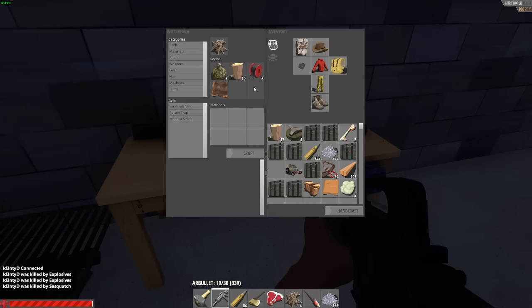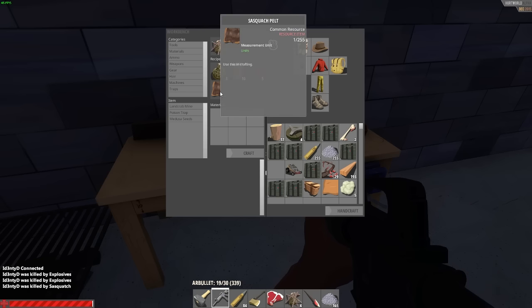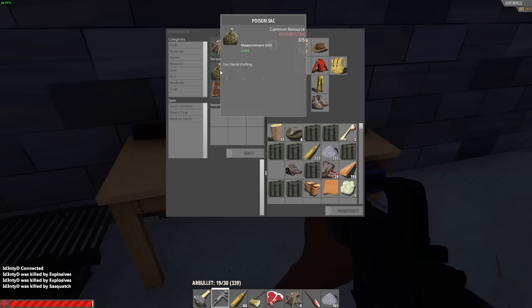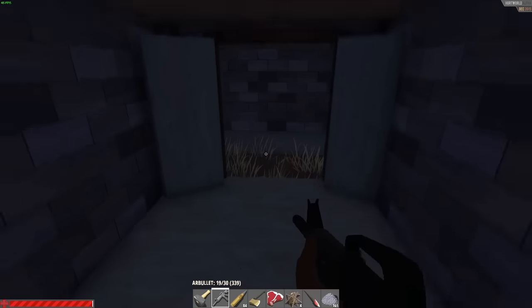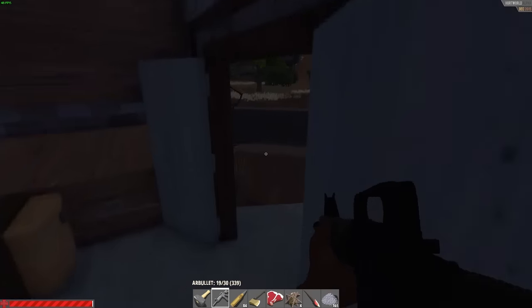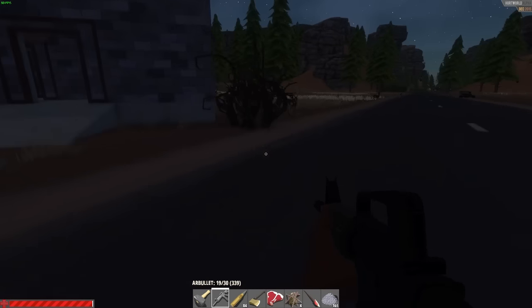The poison trap can be crafted with 3 poison sacs, 10 wood, 5 strong string, and 1 sasquatch pelt. The 3 poison sacs are a rare drop from spitters, and sasquatch pelt is obtained from yetis. It is quite expensive to craft, but they are really fun to use, so you need to decide how secure you need to make your base.